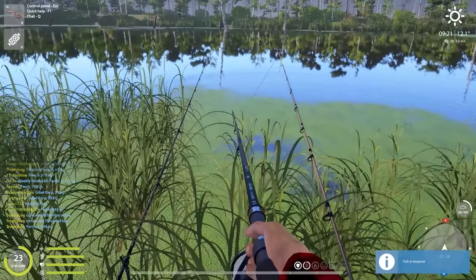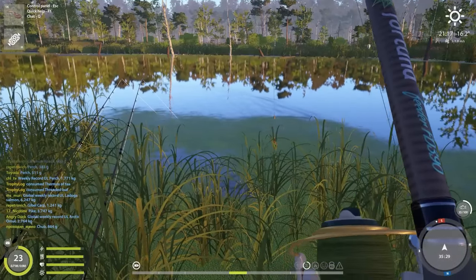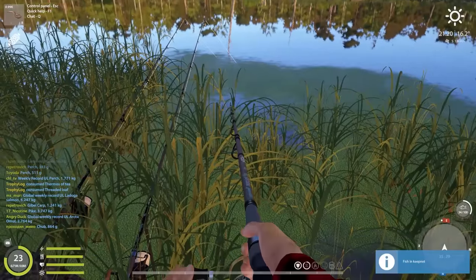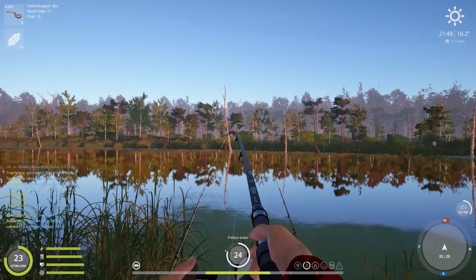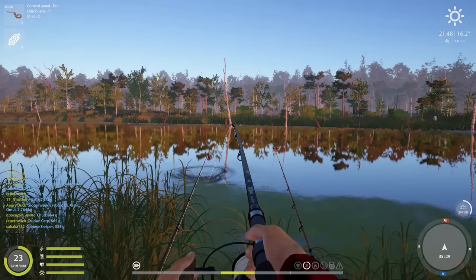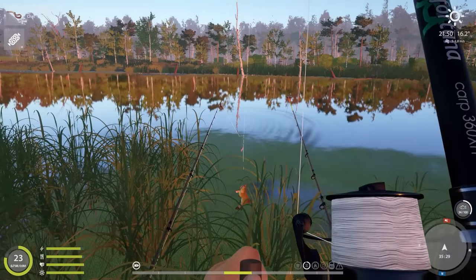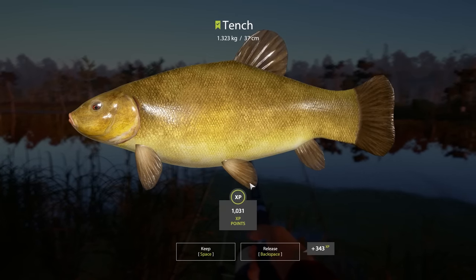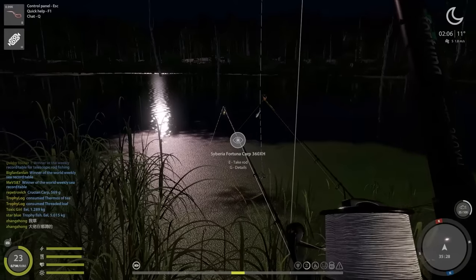This eel is a bit better - almost a kilo, 991 grams, not too bad. Another fish on - it's a tench, awesome, love to catch these. I've only had about three tench total, all pretty small, but this one is finally a marker tench at least. And then another eel - less than 500 grams - but I just keep catching eel after eel.